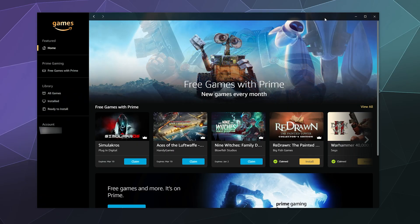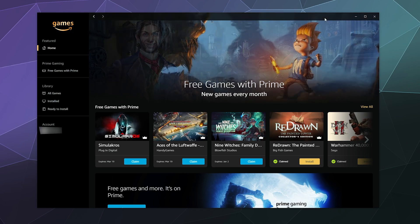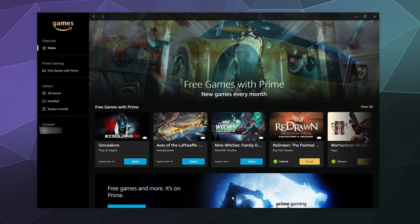Welcome back to the Chupacabra Tutorials channel. I'm your host Larry, and today I'm going to show you how to claim free games inside of the Amazon Games Launcher. Periodically, if you have Amazon Prime, you get free stuff from the marketplace — one of these things is free games, and they expire if unclaimed after a certain amount of time.